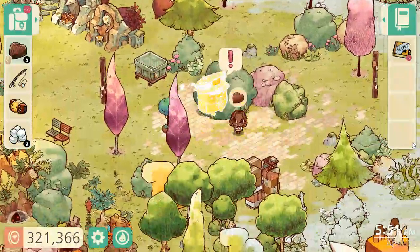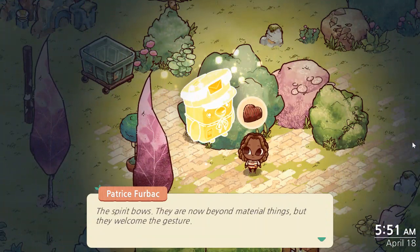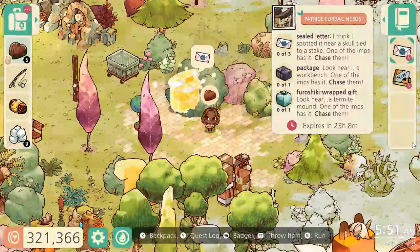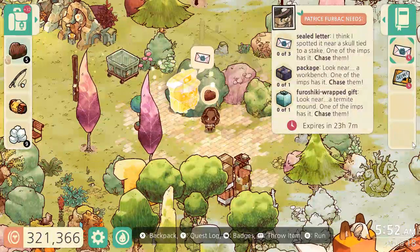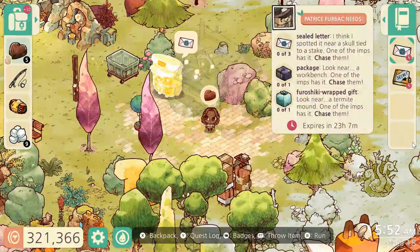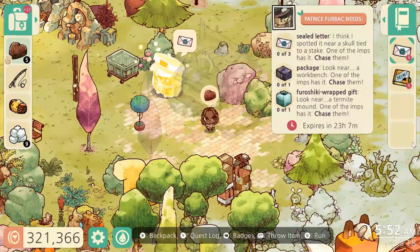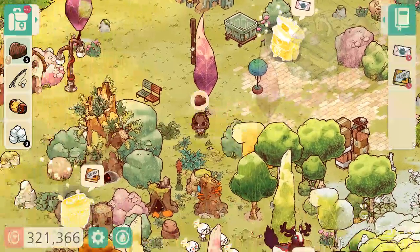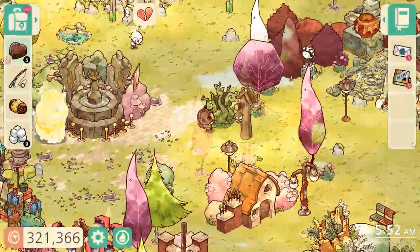And we'll head down to see Patrice. Can I help you with something, Patrice? The spirit bows — they are now beyond material things but they welcome the gesture. So we need to find some items for him: three letters, a package, and a furoshiki wrapped gift. The first letter is by a sculpted statistic. The package is by a workbench in an impasset. And the gift is by a termite mound in an impasset. I believe there's a termite mound around here someplace.